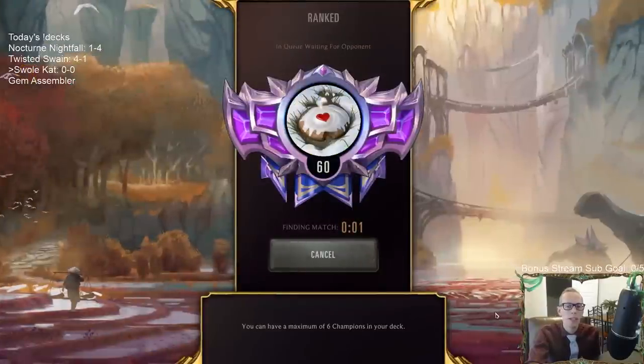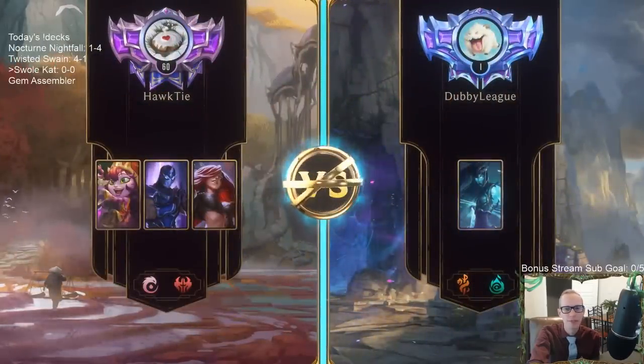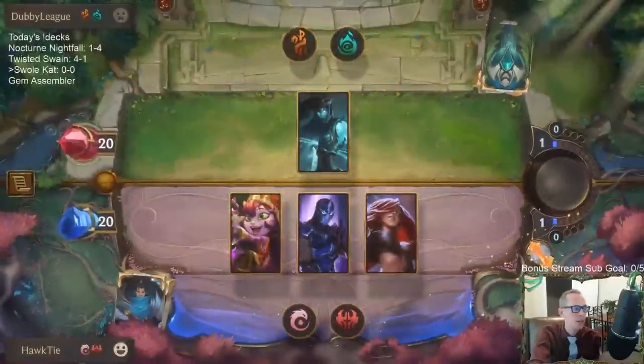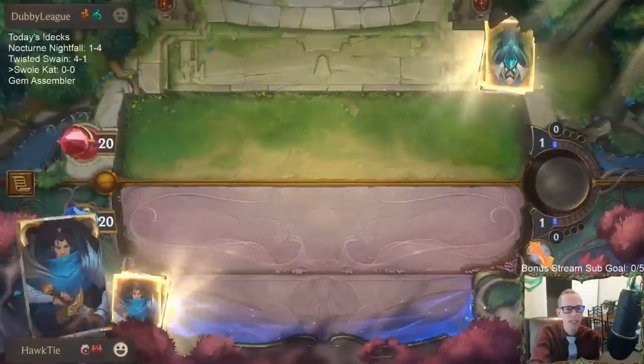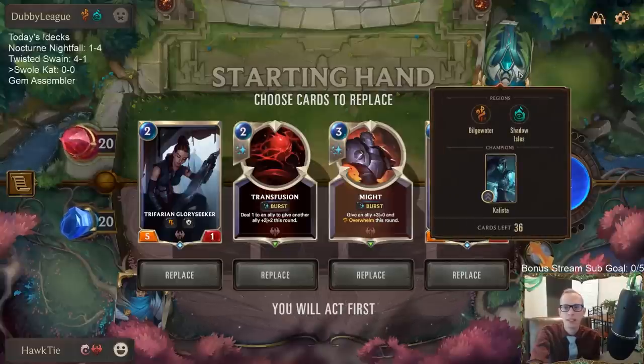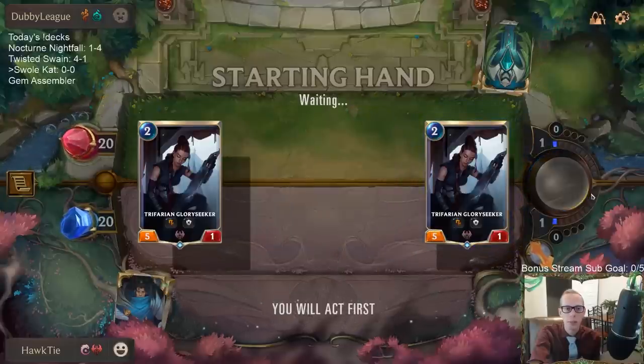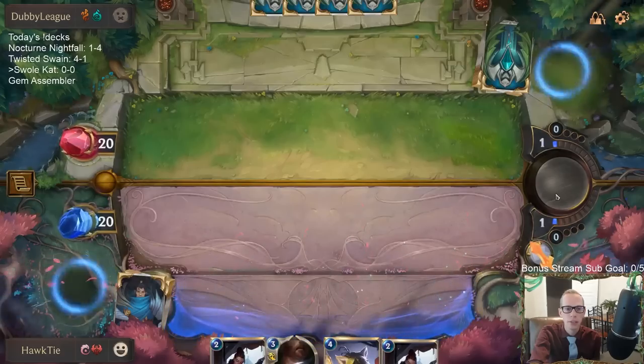We've played it in normal a couple of times and it's been pretty impressive, but now we're going to give it the ultimate test — sending it right to Masters rank and seeing how it holds up. We're facing Bilgewater Shadow Isles with Calista. This looks pretty cool. We're going to get rid of our two spells, keep our two Glory Seekers, and go from here.